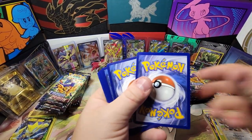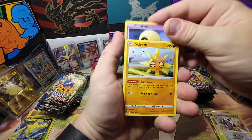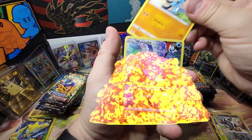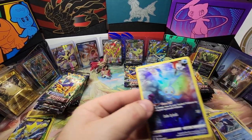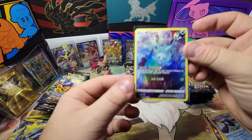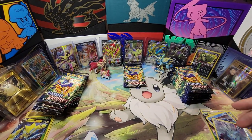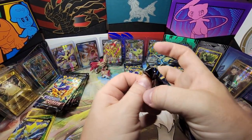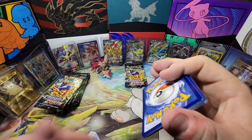Let's get the pulls going — come on, let's get some V-Stars, some V's, some alt arts, a gold card. Corifish, energy search, Scyther — holy Manaphy! Okay so we're rolling in Galarian Gallery cards for sure — we've got three of them already. This Manaphy was originally in Evolving Skies. It prevents all damage done to your bench Pokemon from your opponent's attacks.